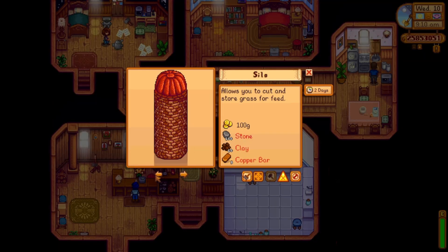You're going to want to do the silo first, so then you can cut down grass and it'll automatically go into the silo. On my first save I messed that up — I cut down all the grass before I did the silo and now I don't really have any grass. So don't make that mistake; get the silo first and then start doing grass and stuff.